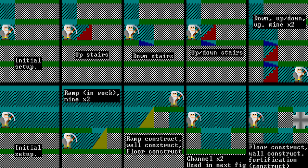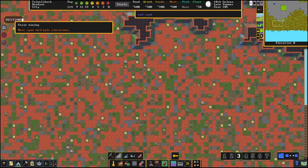In order to understand this video fully you're going to need to know the difference between stairs, ramps, channels, and other tile types, so here's an image of that. Now about halfway from the beach to the fortress I'm digging a stairwell down.